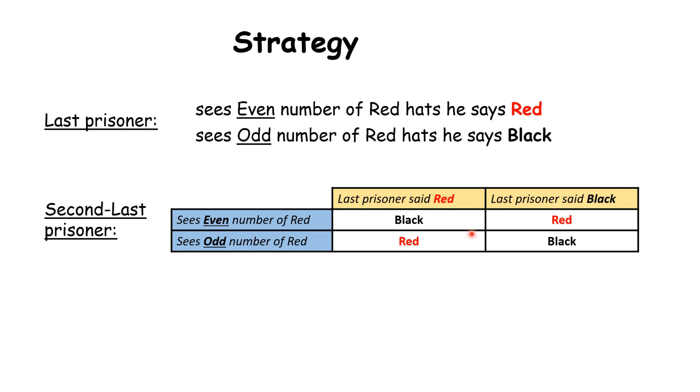Similarly, the third last person will know from 1 to 99 whether there is an even or odd number of red hats. He will also know the color hat the 99th person is wearing from what that person said. So he knows from 1 to 98 whether there is an even or odd number of red hats. If he sees an odd number of red hats and there are an even number from 1 to 98, then he will say red, otherwise black. The same idea carries forward for all prisoners.